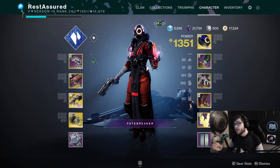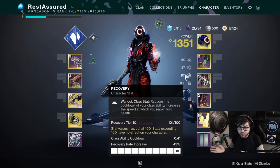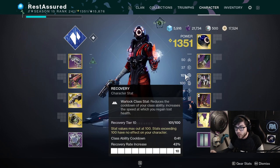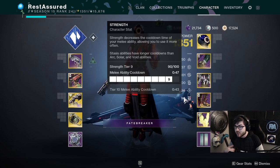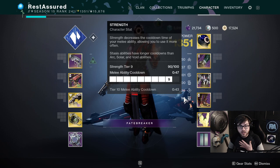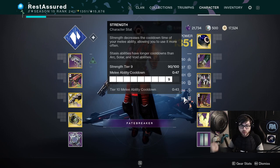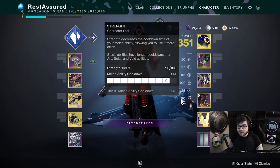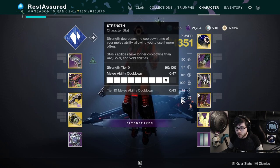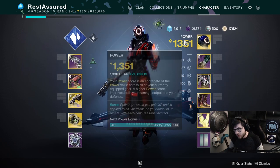I know they're changing cooldowns with the 30th anniversary update, but with 100 Discipline this should still be very effective. For stats, I'd definitely recommend 100 Discipline and 100 Recovery — Recovery is always on a warlock to get your rift back as fast as possible and heal faster. I have 90 Strength here; I had 100 but changed it so I could run more reserve ammo. Strength is nice for throwing your melee in a pinch, but 90 is more than enough.